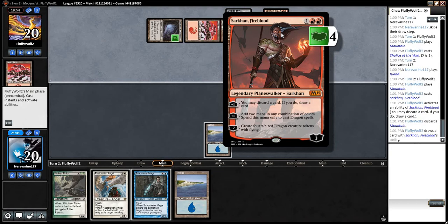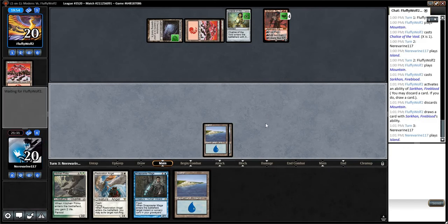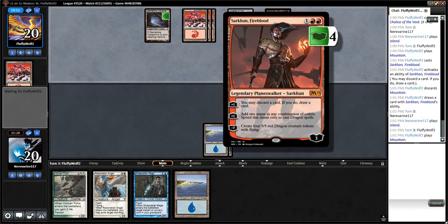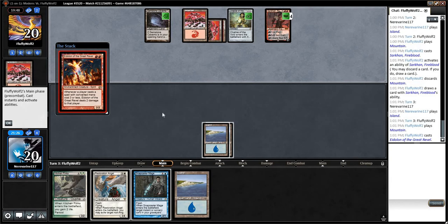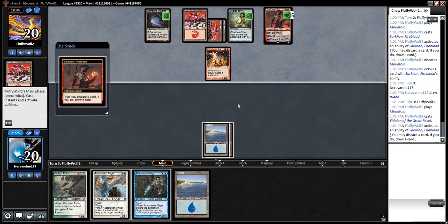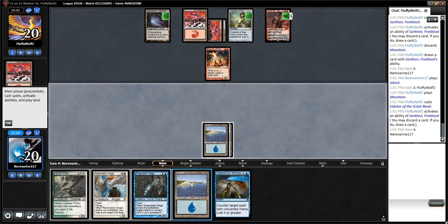Discard and draw. Create four red dragon tokens. So I guess our plan is to start attacking his creature here with the Snapcaster. And if this is all he has going on, we could potentially get back into this. We have some basic lands — but of course, that's never all that they have going on. The Eidolon means that we just lose, for sure. I forgot to play the Snapcaster.